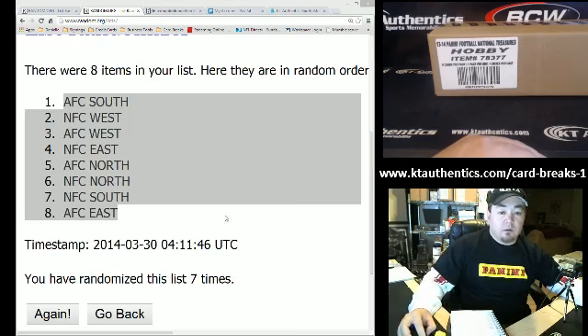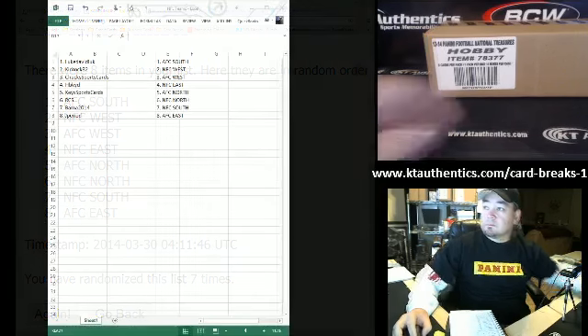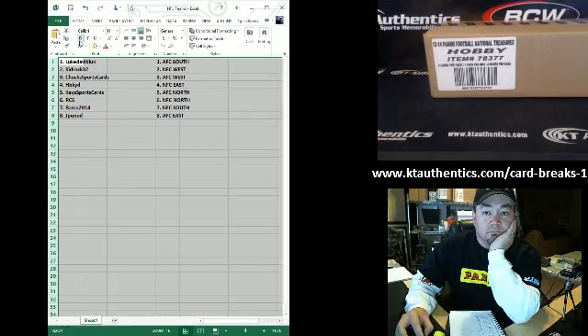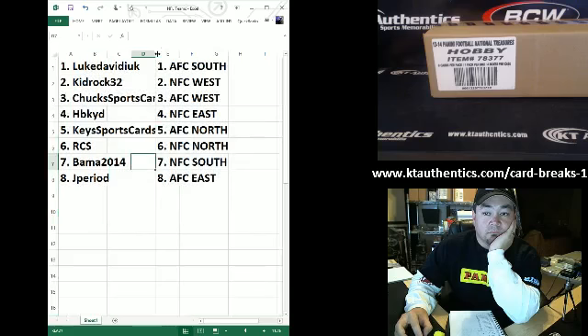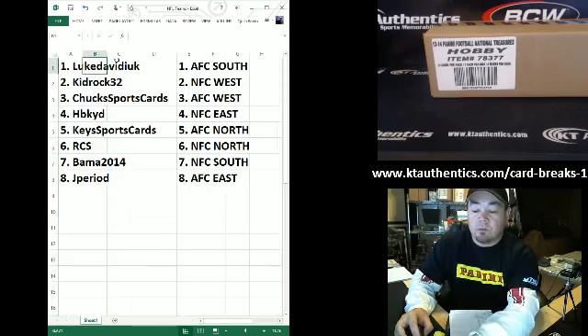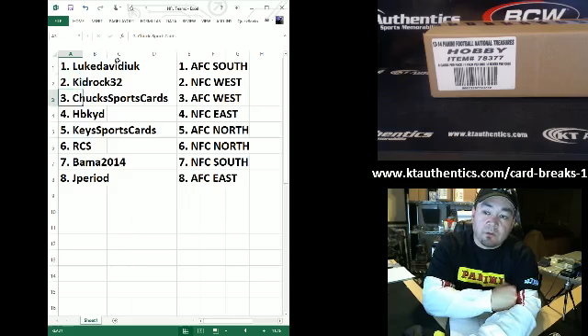There you go, guys. There's the list. Luke David Duke with AFC South. Kid Rock32 with NFC West. Chuck Sports Cards with AFC West. HB with NFC East. Key Sports Cards with AFC North. RCS with NFC North. Bama with NFC South. And J. Period with AFC East.